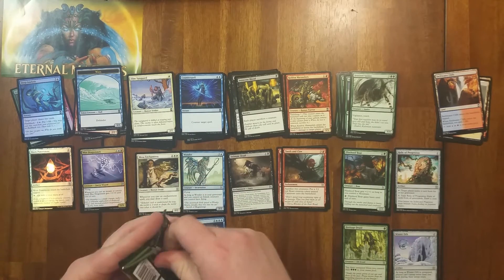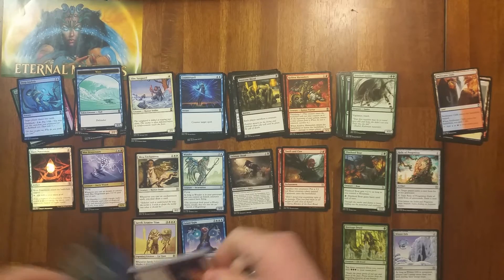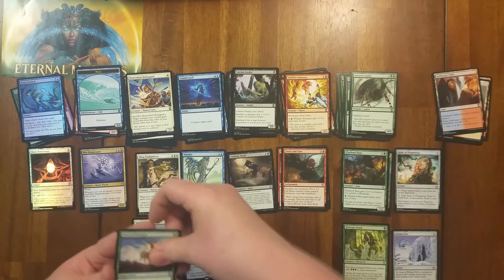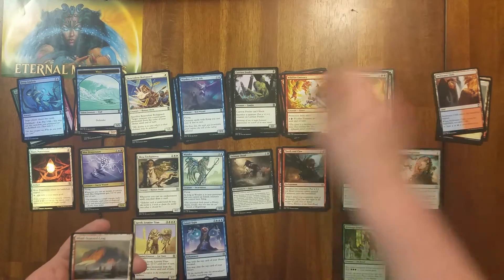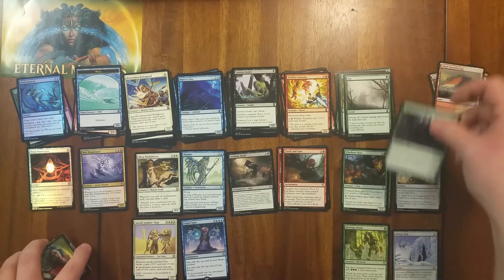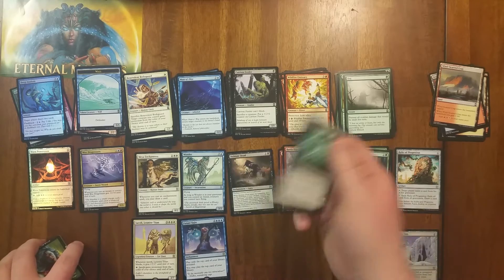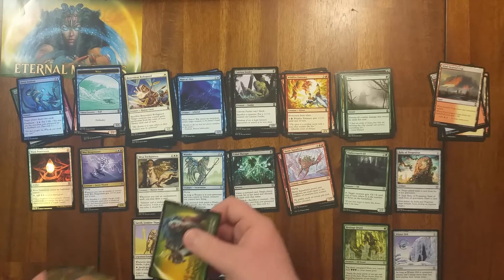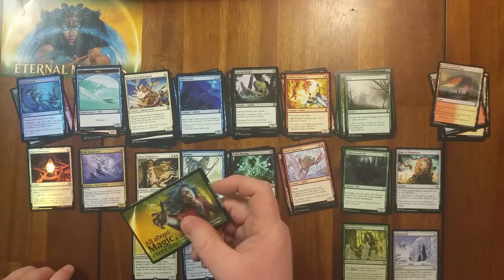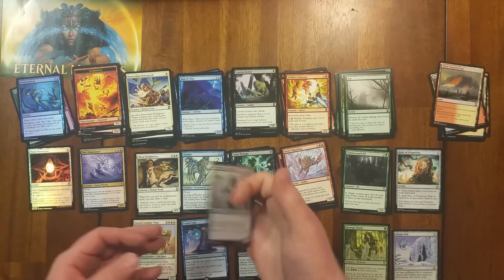Now what I might end up doing is stopping at eight packs and then opening the next eight packs in another video. Dragon Egg, Benevolent Bodyguard, Carrion Feeder, Wildfire Emissary, Seal of Strength, Warden of Ebus Isle, Llanowar Huntmaster — common. Windscarred Craig, Man of War — love that card. Fog from Visions, Timberwatch Elf, Battle Squadron — this is a decent card, and it's a flying Goblin. Cabal Therapy — well, I got one of those now, I never had one before. Elemental token. Rare card is Braids, Cabal Minion — didn't have that before. Foil is Deadbridge Shaman.